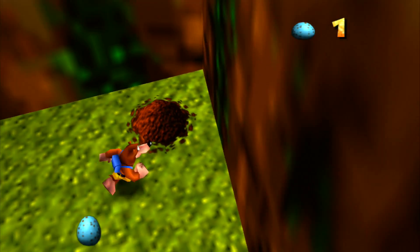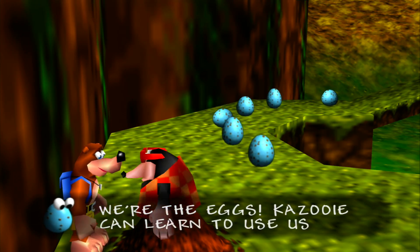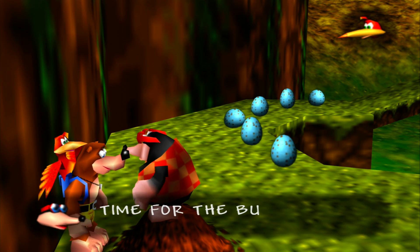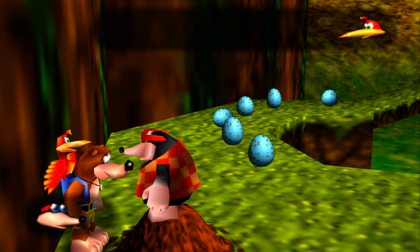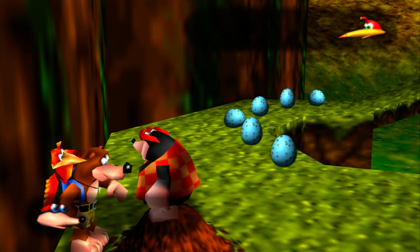I'm already messing up on the first episode - actually this is technically the second episode. We get eggs - we can learn to use ammo. Bottles says: 'Time for the buzzard to learn the ancient ways of the egg. Hold the right or left trigger and press Y to shoot eggs.'